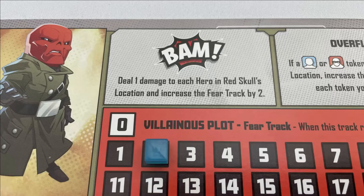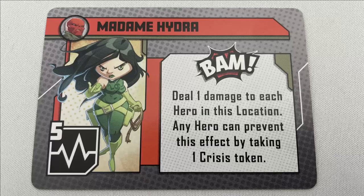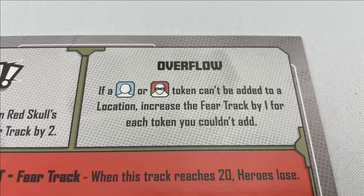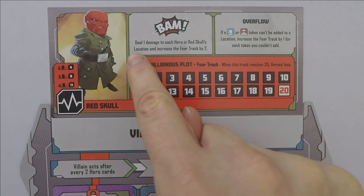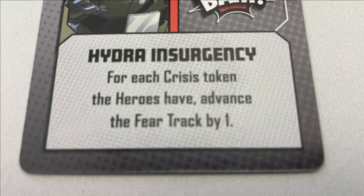For BAM, activate the villain's BAM ability shown on their dashboard and the BAM ability of any threat cards in play. For example, Red Skull will deal one damage to each hero at their location, and you increase the fear track by two. Whenever a hero takes damage, that player puts a card from their hand on the bottom of their deck. For an example of a BAM effect on a threat card, Madam Hydra deals one damage to each hero at their location, but any hero can gain a crisis token to prevent it — it doesn't have to be the hero being attacked. This section of the card asks that you add thugs or civilians to the board on the villain's location and those adjacent, always in clockwise direction, thugs first, then civilians. If there are not enough slots, activate the villain's overflow ability on their dashboard. For example, Red Skull increases the fear track by one for each civilian or thug that could be placed. Instead of adding civilians or thugs, the cards may have a special effect — for example, Hydra Insurgency asks that you increase the fear track by one for each crisis token the heroes have.